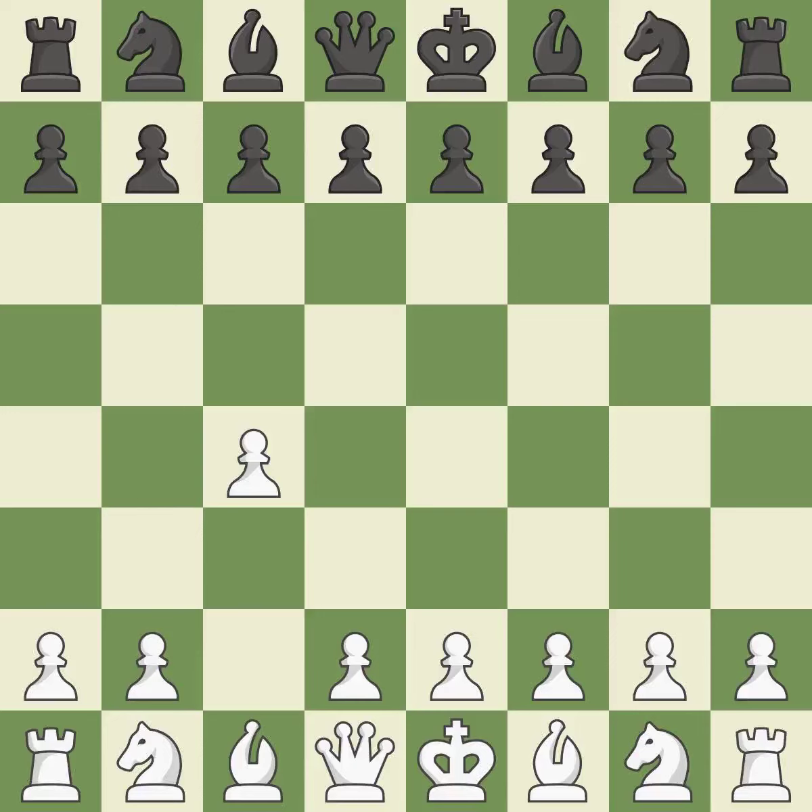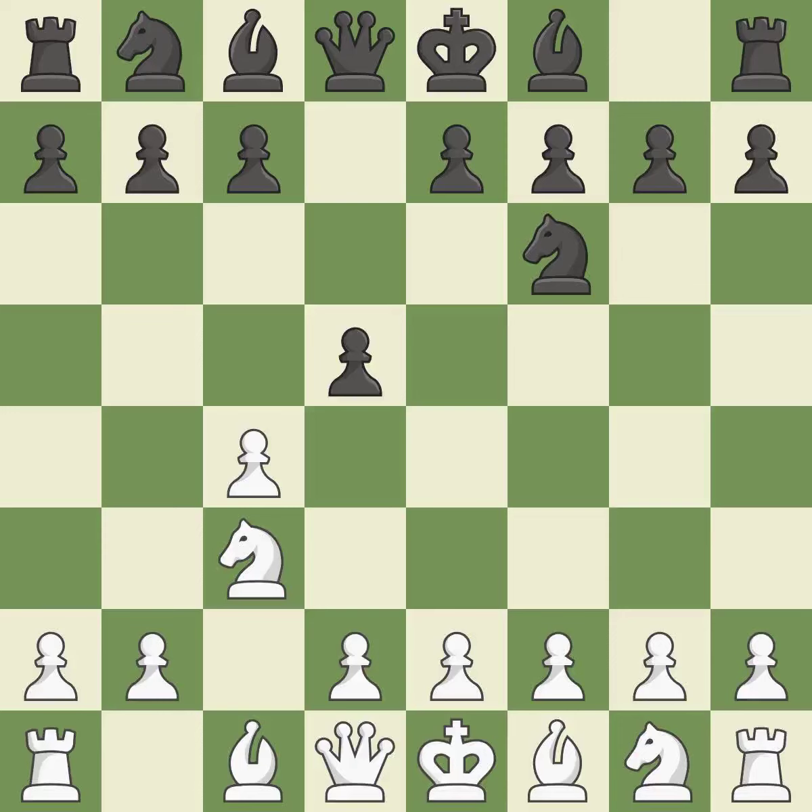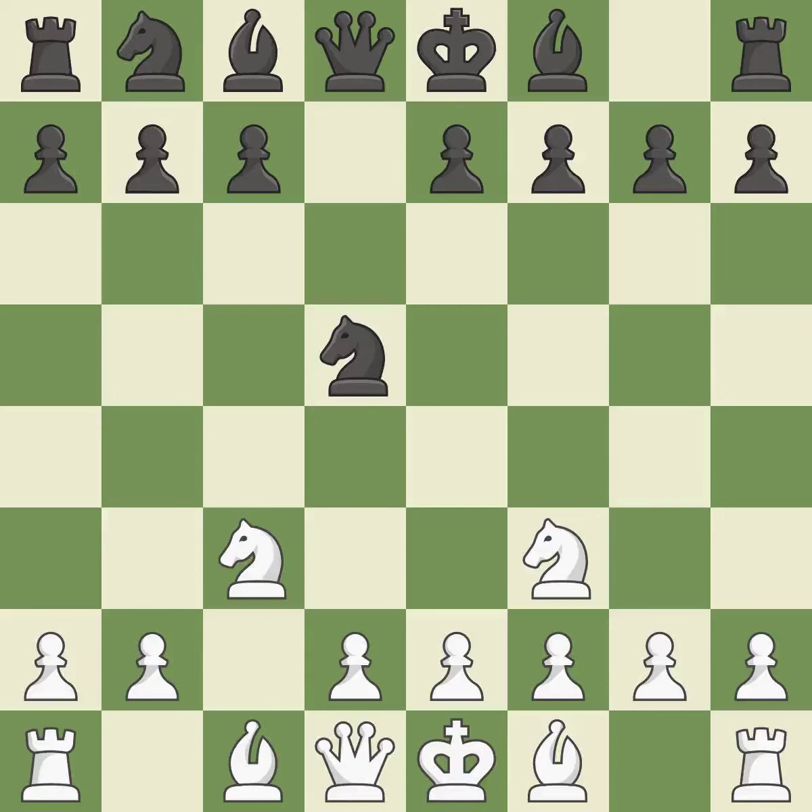In the English opening, white plays c4 to take control of the d5 square without sacrificing a central piece. This is a more patient opening. Nf6 develops the knight toward the center and controls the e4 square. The conflict for the e4 square is started with Nc3, which controls d5. The light-squared bishop can advance and the c4 pawn is attacked when d5 occupies space in the center. cxd5 captures the d5 pawn and opens up the center. Nxd5 captures the d5 pawn and places the knight in the center. The d4 and e5 squares are under the control of Nf3, which advances the knight into the center. This keeps the material balance in check with good commerce.